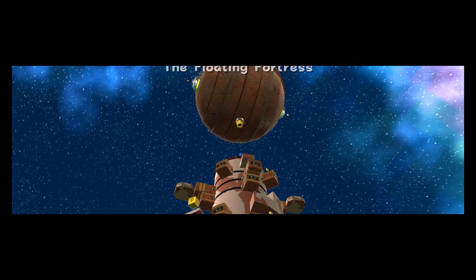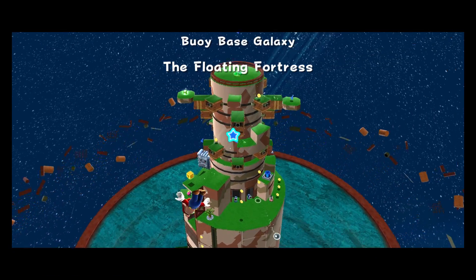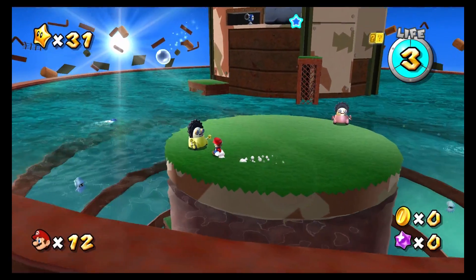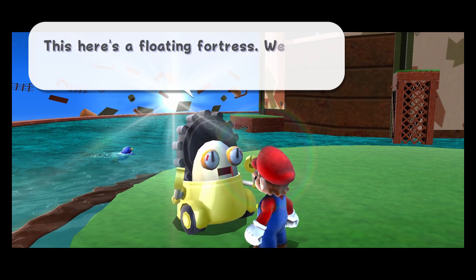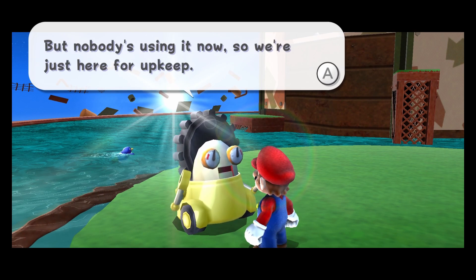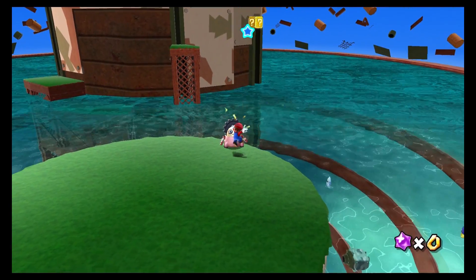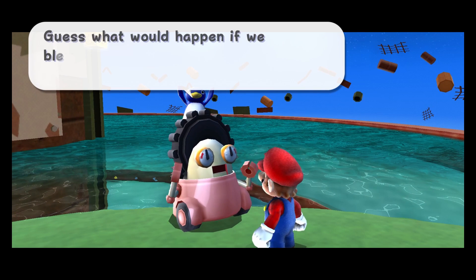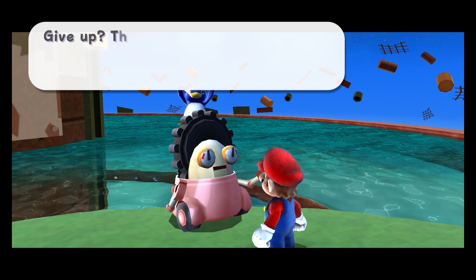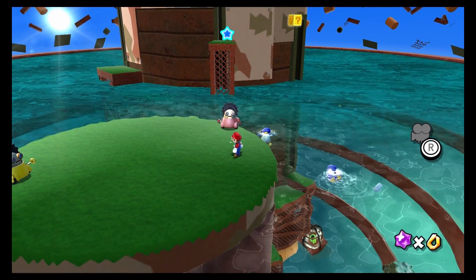An NPC explains: 'This here's a floating fortress, we call it a Bowie Base. But nobody's using it now, so we're just here for upkeep. Guess what would happen if we blew up that underwater weight? Come on, guess. Give up? That tower in the middle of the water would float right up to the surface.' Is that what we're doing?